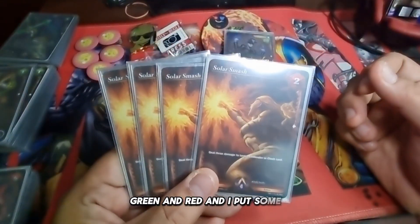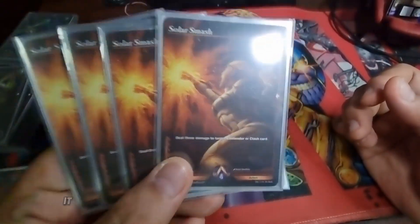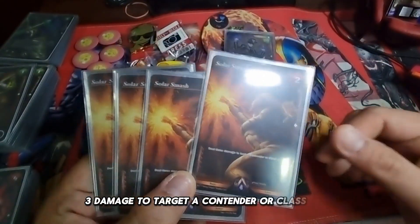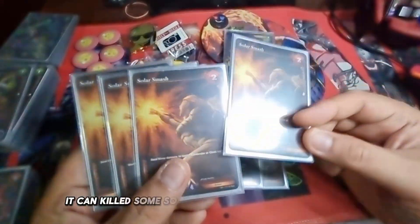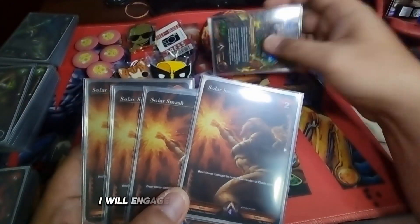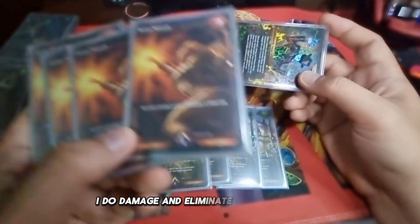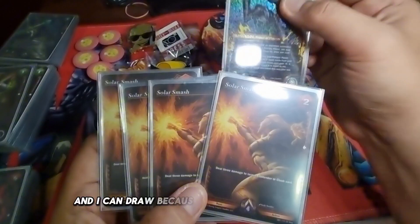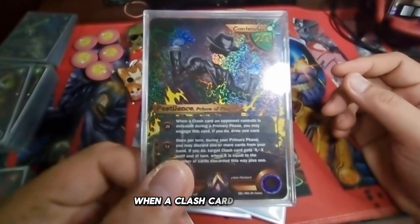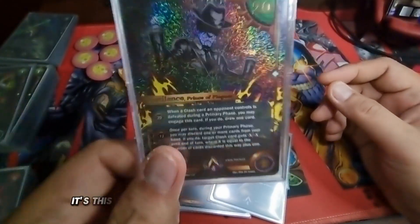I put 4 Solar Smash. It is very good for me because it's a very powerful card. You can deal 3 damage directly to a target contender or clash card. You can kill some clash cards, and then I will engage Pestilence to draw a card. So I deal damage, eliminate a clash card, and I can draw because of the ability of Pestilence — when a clash card the opponent controls is defeated during the primary phase, I draw a card.